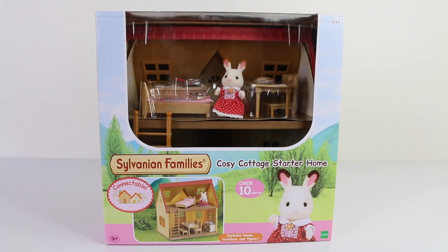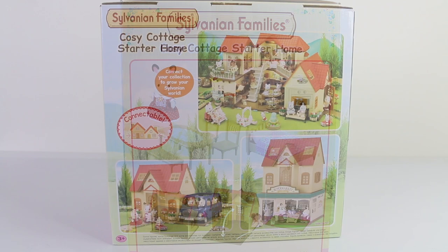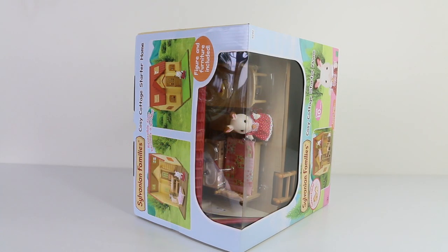This is the box that it comes in, and what's really cool about this set is it's connectable — you can connect it to the Beechwood Hall to make your home even bigger. On the side of the box we have all the contents that come included, and around on the back we can see how it connects to the Beechwood Hall. You can also stack it on top of one of the shops or just have it on its own. Now I'm going to go ahead and remove all the contents so we can check it out up close.